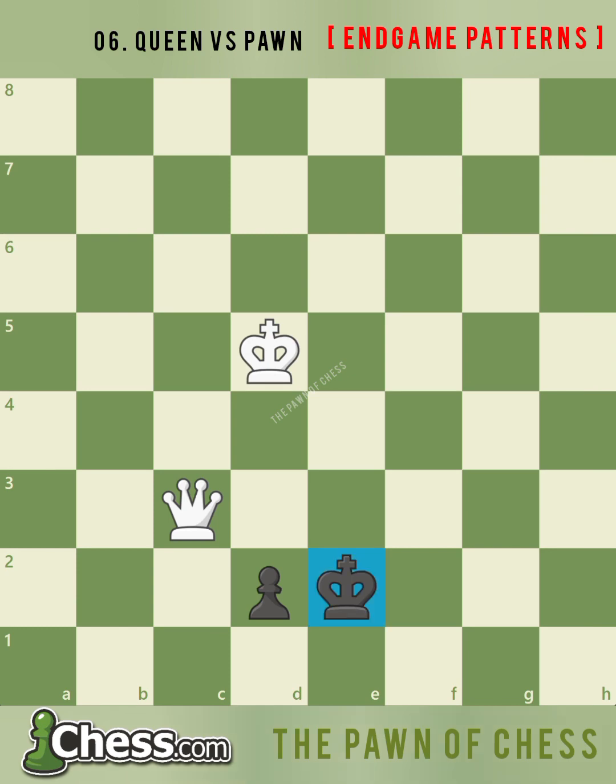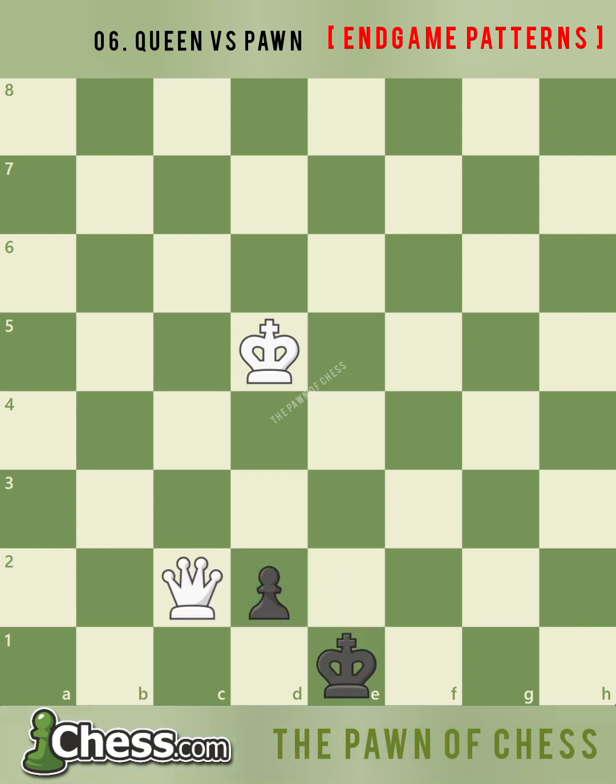After king e2, white repeats the same process. When black's king moves to the same rank as the pawn, the first step is to pin the pawn to the king with queen c2. After king e1, the important move to force black's king to either move in front of the pawn or give up its protection of the pawn is queen e4 check. Since moving the king in front of the pawn only helps white, black's best try is to move away from the pawn with king f2. White prevents black from promoting and attacks the pawn with queen d3, forcing black to play king e1.